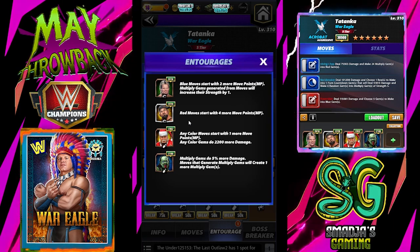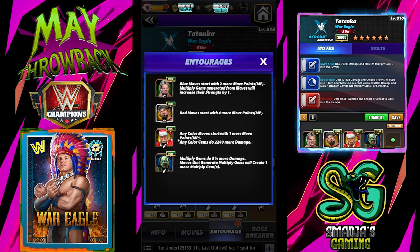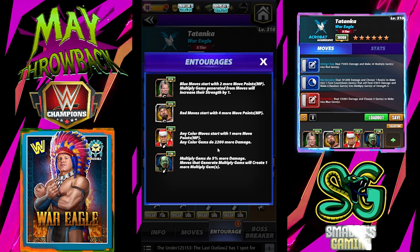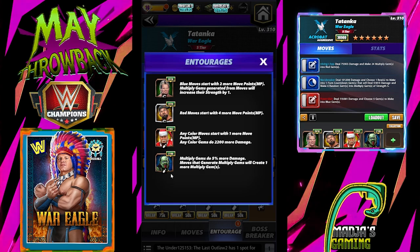We have Butch of the Bushwhackers — the red MP trainer. And again, Santa Hogan, over 17k — any color move starts with 1 more move point.